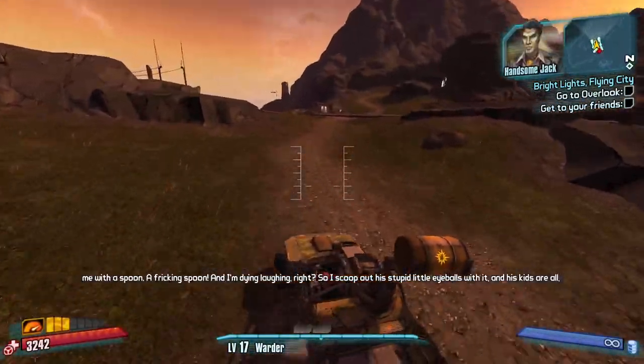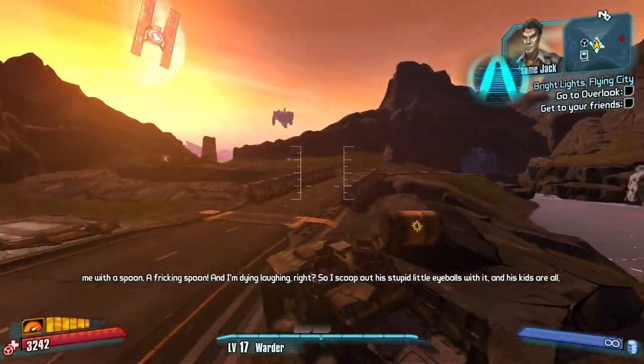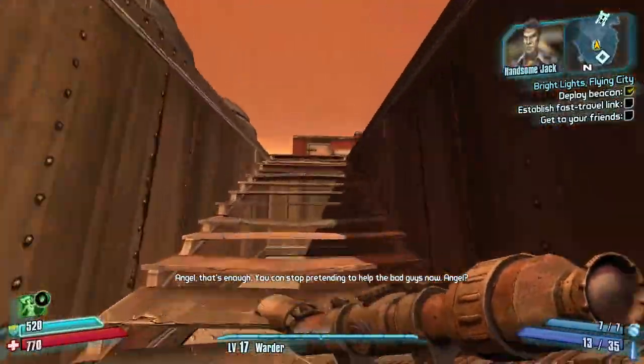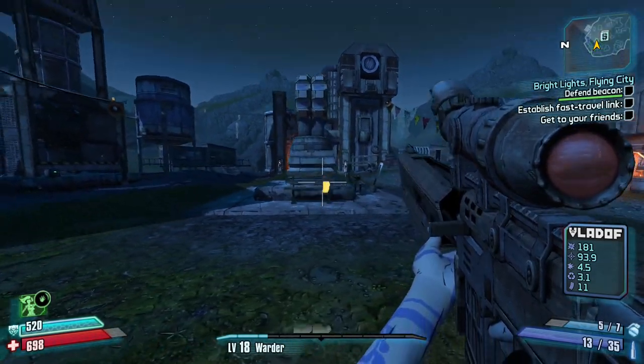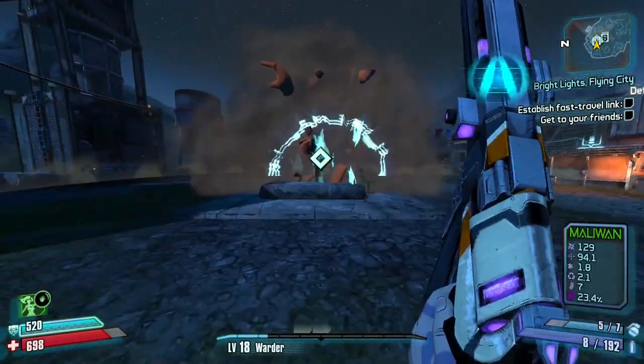On my way to Overlook, I make sure to activate this Fast Travel station because I'll be using it a bit later on. The fight in Overlook is really nothing noteworthy — you can use the High Ground for an advantage, but other than that, nothing interesting happens.